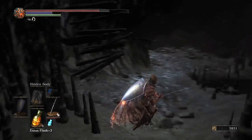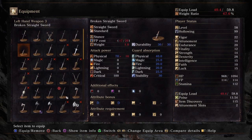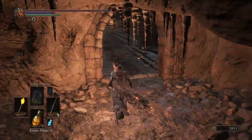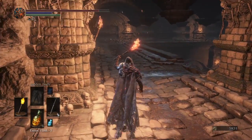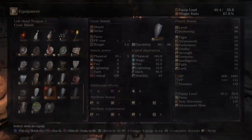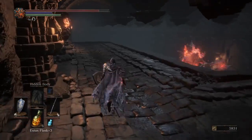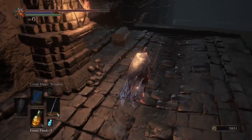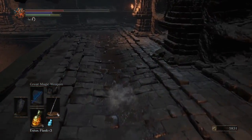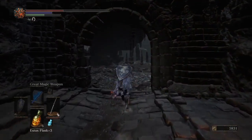That looks real ominous. Let's descend first. Looks like little spiky rocks here. What's that sound? It's a fire demon. It seems to not like me. Oh, you're a Mimic. Maybe I shouldn't have tripped the Mimic before I killed the Fire Demon.